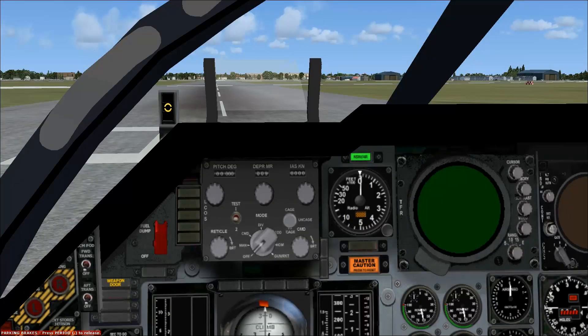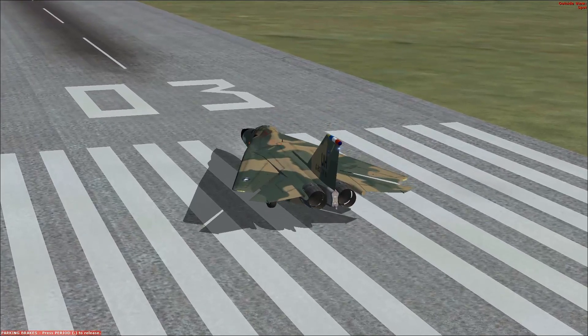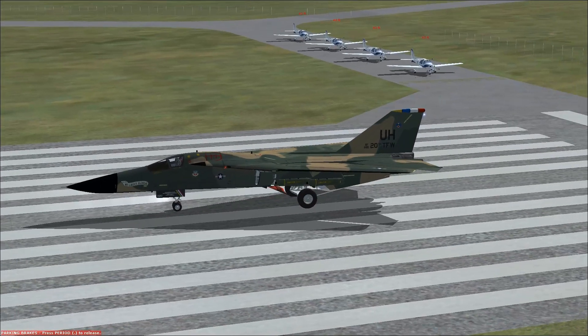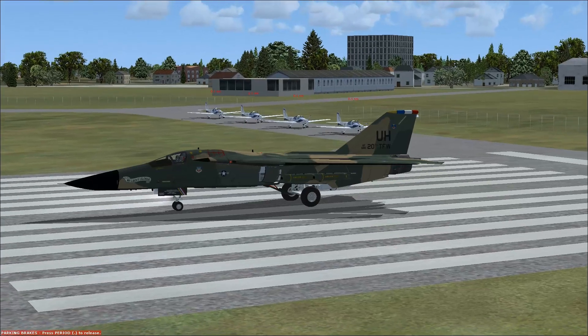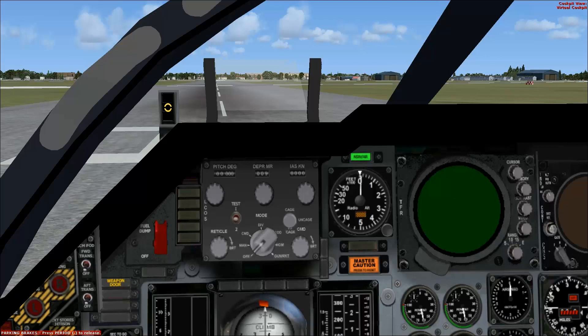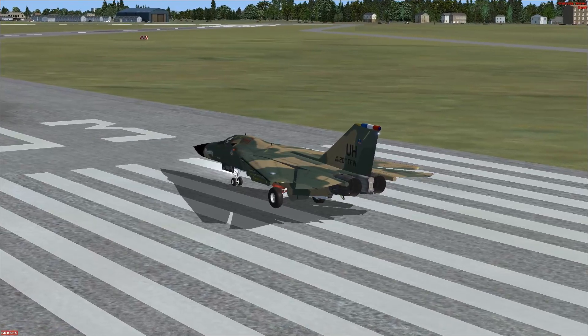First problem is I don't know how to get my wings out. I'm causing a problem here at RAF Woodvale — I apparently have a whole bunch of planes lined up behind me. How embarrassing. Probably a really, really bad idea, but let's just give her the full throttle with the wings back like this. Not a good idea.